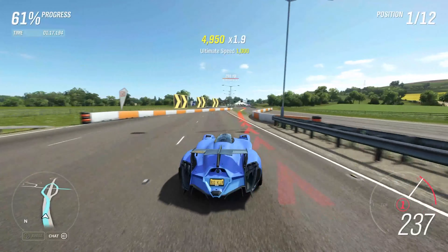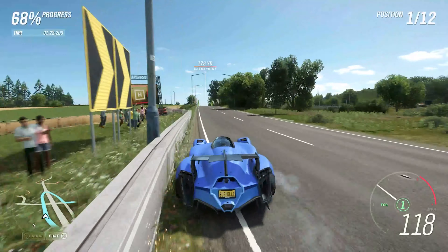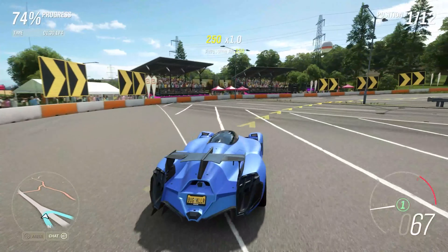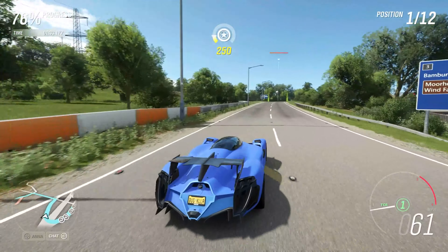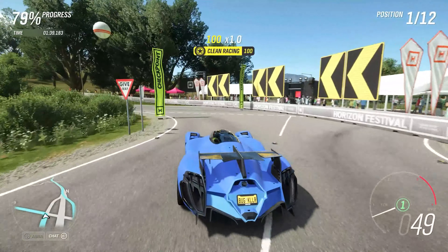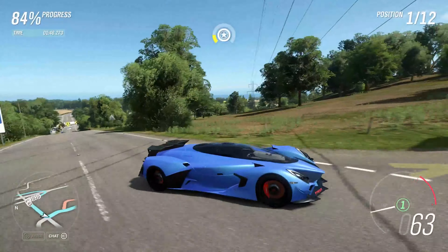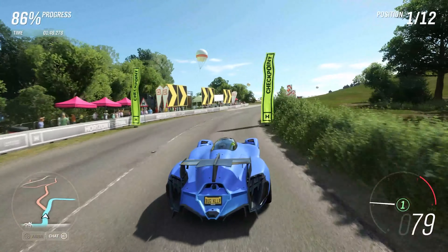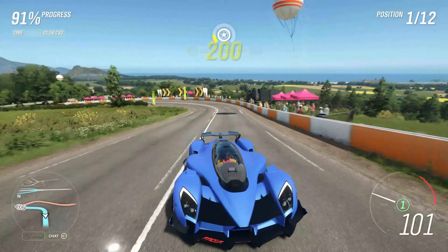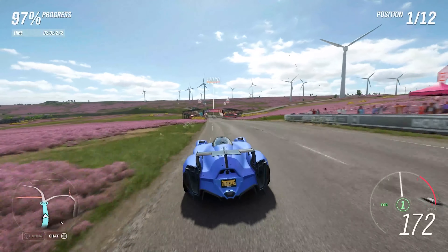Top speed of 240. Can we take this? Yes we can! That's the first time I successfully got through there without rewinding. I just realized the wings have sick little flaps — if I brake, you can see the flaps on the back of the wings. Low aero — that's pretty sick. Almost at the end of the race. We're going to top speed to see if we can get over 240, because that's what it's stocked at. This is with 1270 horsepower, so we'll see.